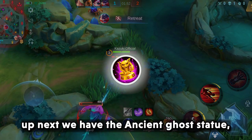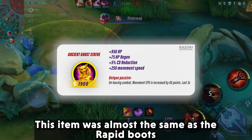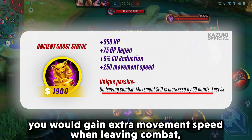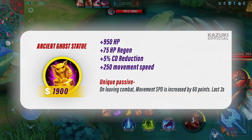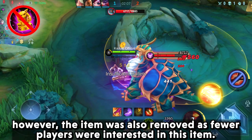Up next we have the Ancient Ghost Statue. This item was almost the same as Rapid Boots, where you would gain extra movement speed when leaving combat. However, the item was also removed as fewer players were interested in it.